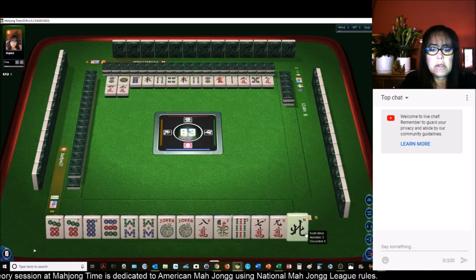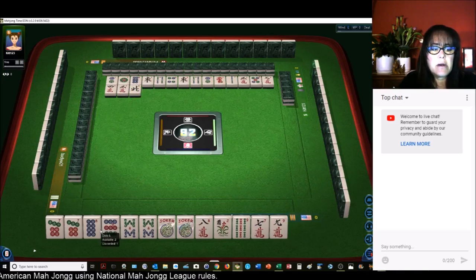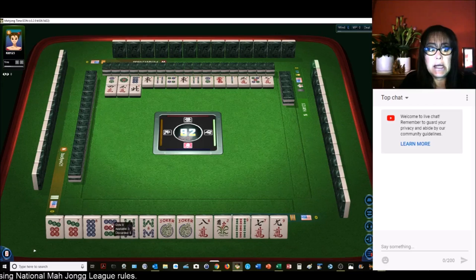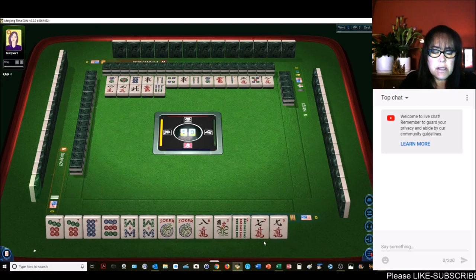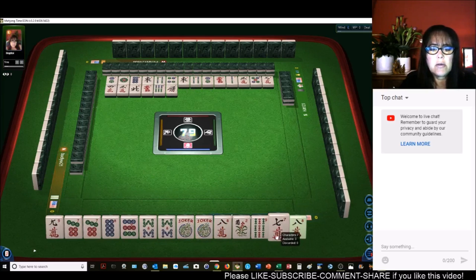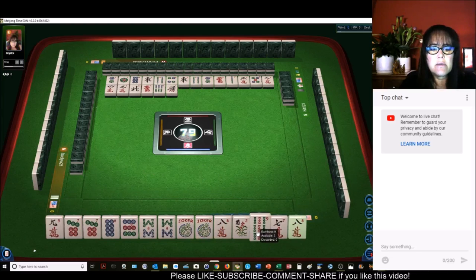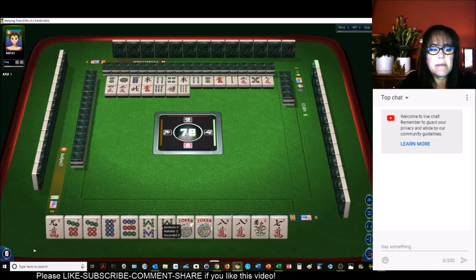We don't need a wind. The convention is pong, pair, pong, pong, pong. We have a pair, a single, and then a single nine. We need a nine and, of course, an eight — we've got to build up over here, but we do have a pair of eights and an eight. The other thing I was thinking we could do is third hand down: seven, eight, nine crack, three different suits. Now we've got an eight — let's get rid of the nine. So now we've got the eights built up.